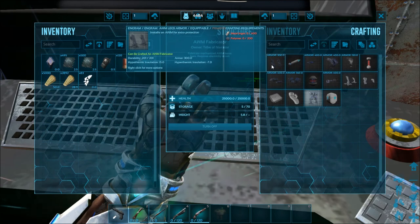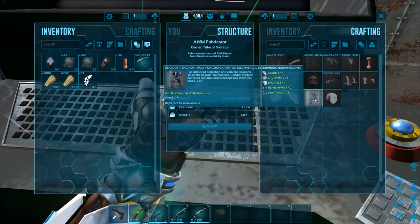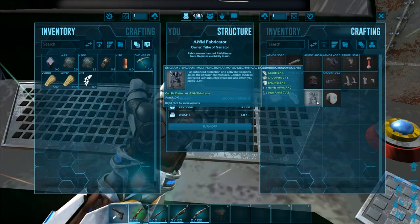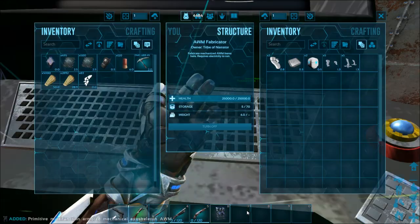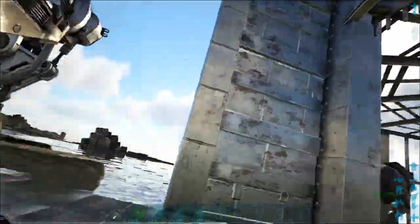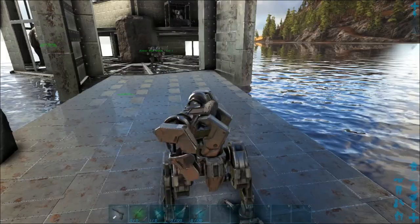You drop everything in as usual and craft it. To craft the mech alone you need the legs, hands, CPU, cockpit, and engine — and you actually need two hands and two legs. Once crafted, pull it out, drop it in your inventory, and hitting six places it. In its base state it's just a plain mech: you can run and sprint a little, but you can't jump, and you have no firing mechanisms. It's also a bit fragile.